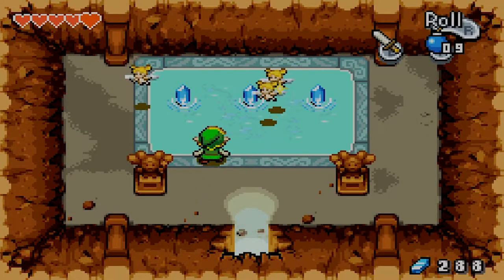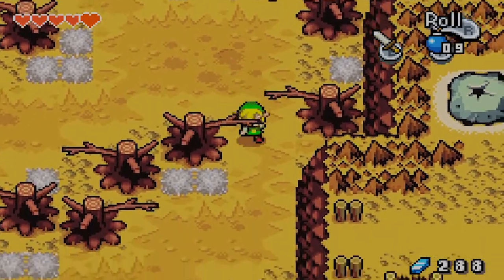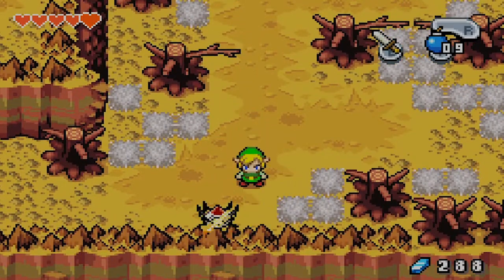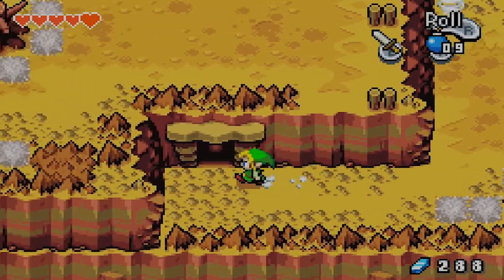Fairy Fountain — don't really need you. I guess I could grab a fairy for later use, but I know for sure that I'm gonna need to use my bottle later on for something else. So not really the best of ideas right away.